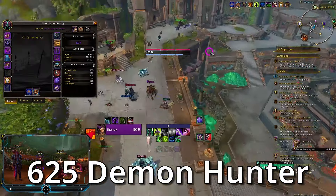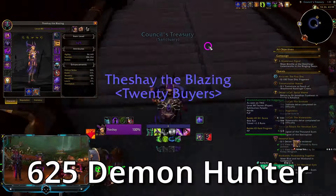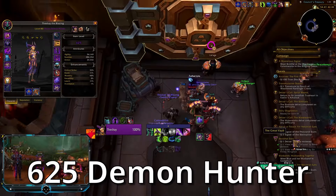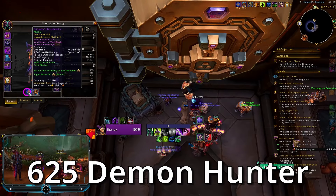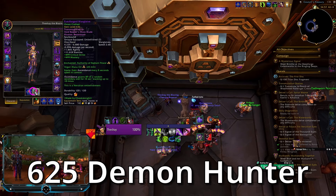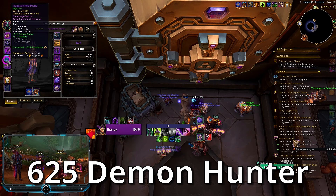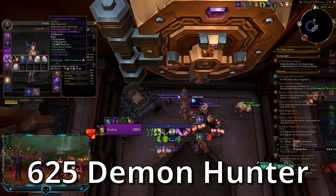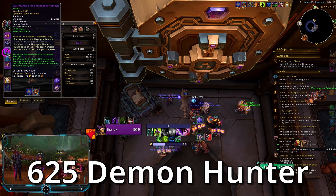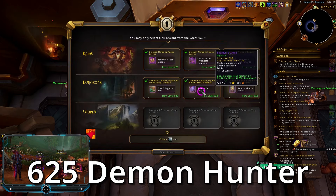Here's my Demon Hunter at 625. There's not really much I want for this toon — it's hard to wish for something when you just have everything. I have my best trinkets, I have my best weapons. I still need a Queen ring — that'd be great. Yeah, the Queen ring and a Rashione cape. Queen ring or Rashione cape. I do have triple chance to get something — a myth track item, a myth track shard.